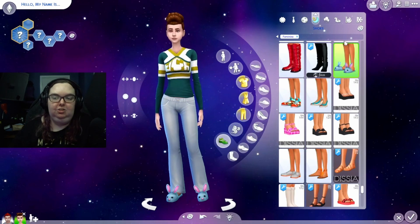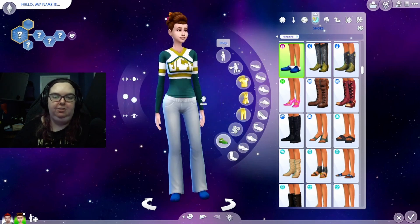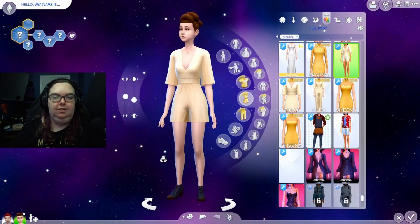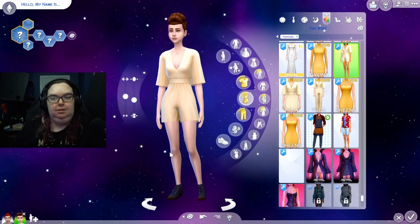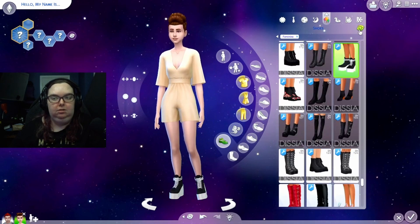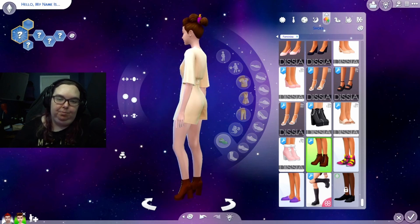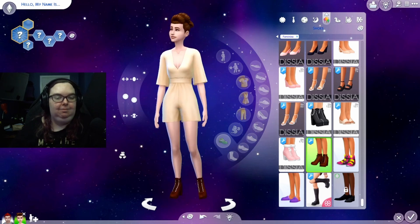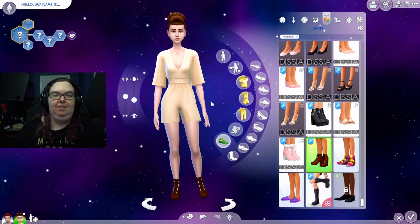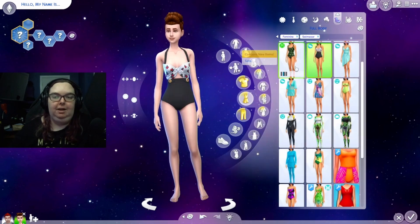A cheerleading top - not sure how comfortable that's gonna be, definitely not with those pants. For sleepwear shoes - we got slippers again. I don't recommend sleeping in a cheerleading top and I don't recommend sleeping in denim. For party - that's not bad, I'm not a fan of the yellow but it's not bad. The shoes aren't bad either; I'm not a fan of the color but it's an okay outfit, maybe if the colors were different.